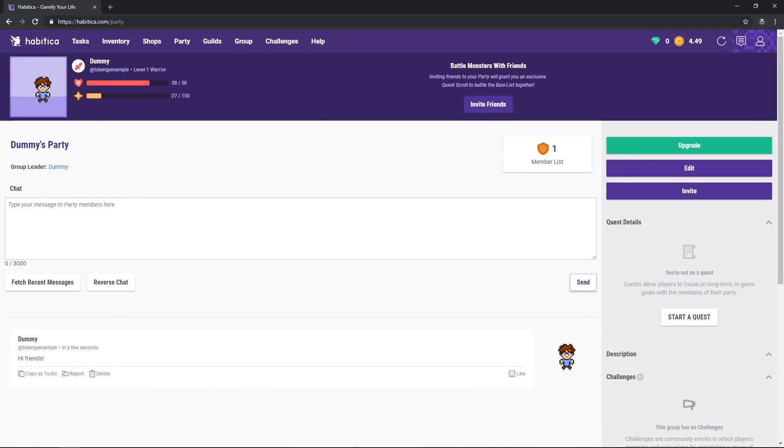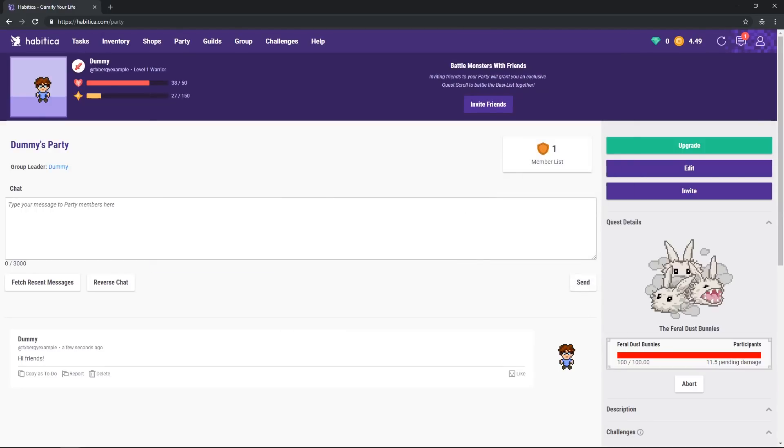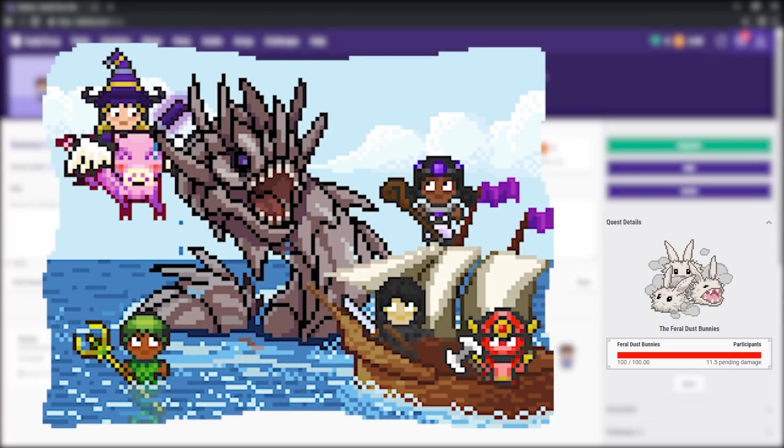The special thing about parties is that they can go on quests. If you have a quest scroll in your inventory, you can invite your party to participate, and you will all work together to bring down a boss. Bosses take damage from your completed tasks, and will damage all the players in the party for any of your missed dailies. I do wish there was a little more interactivity with this feature, such as an actual arena to fight them in, but it's still pretty fun.